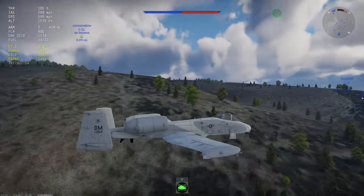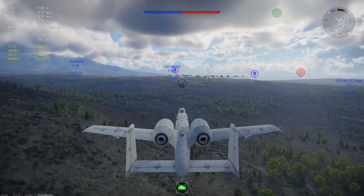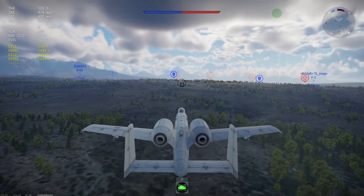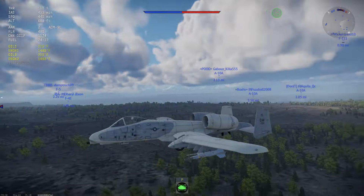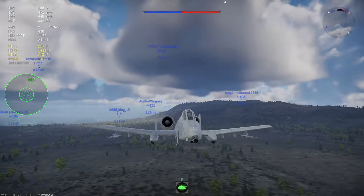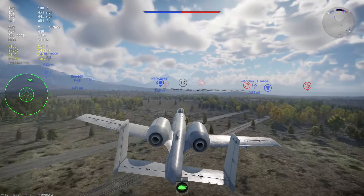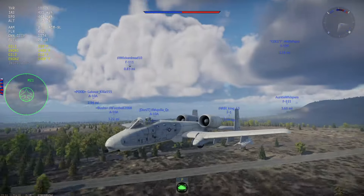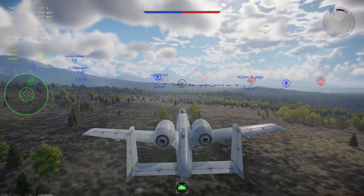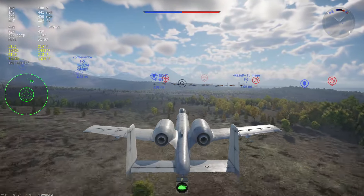The A-10 Thunderbolt 2, or Warthog as it's nicknamed, is a 10.0 Rank 6 Premium in the U.S. Tech Tree. There is also one in the Tech Tree. The difference between this one and the Tech Tree one: the Tech Tree one sits at 10.3, this one sits at 10.0. This one at 10.0, the A-10 Early, carries GBU-8s and AGM-65As for ground battles. The A-10A Late can carry additional AIM-9Ls, being able to carry four, and carries the AGM-65D, but loses out on the GBU-8s. For ground battles, this plane is the most fun premium you can get besides maybe the A-6 Tram.